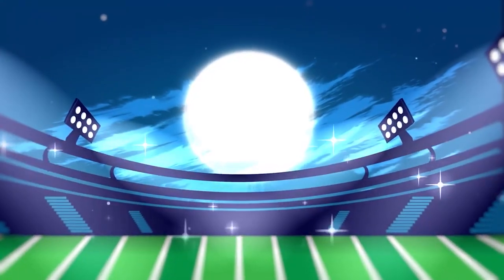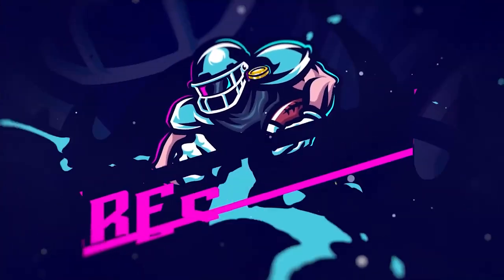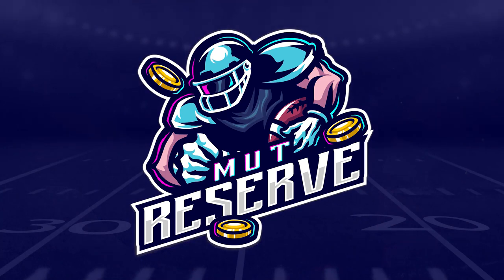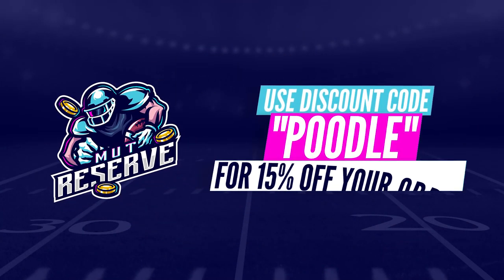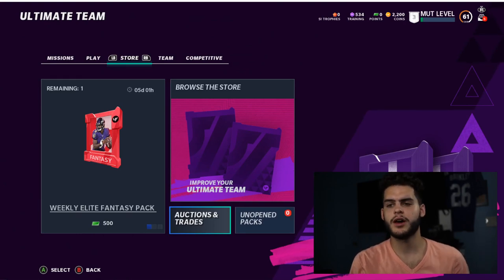If you guys are looking for super cheap and reliable coins, look no further than my sponsor muttreserve.com. They're awesome to work with, they got 24/7 support. Don't waste your money on packs, hit up the sponsor and use code poodle at checkout for 15% off of your entire order.